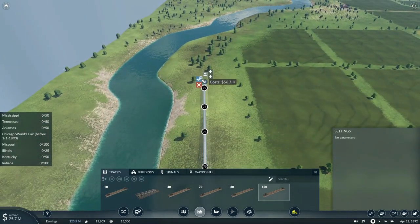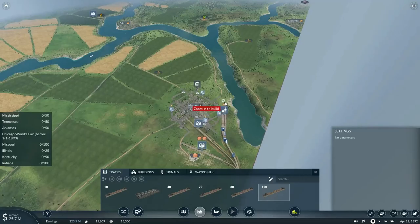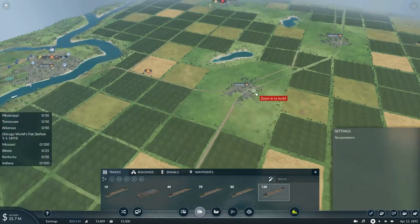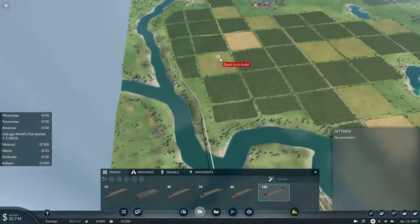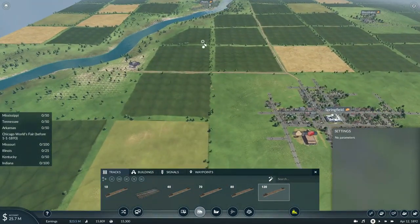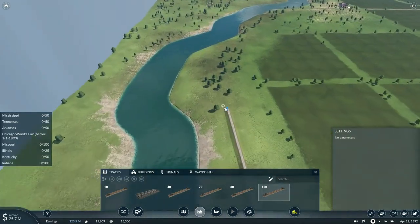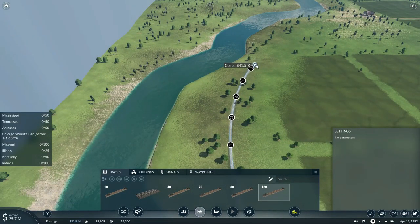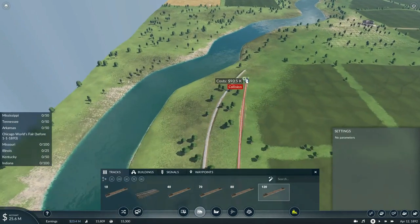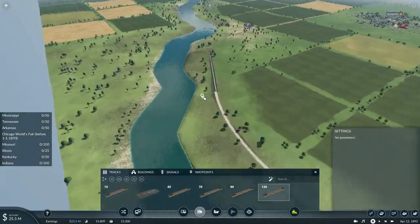We'll basically bypass Springfield as that's going to be part of the middle route. We'll build a switch up in Murray and connect it to Cairo, Quinton, and Centralia, and build a line that connects into Springfield. It would be difficult to connect to the coal mine and then connect to Springfield on the same track, so we'll use this track as freight-only and reserve the Springfield track for passenger service.